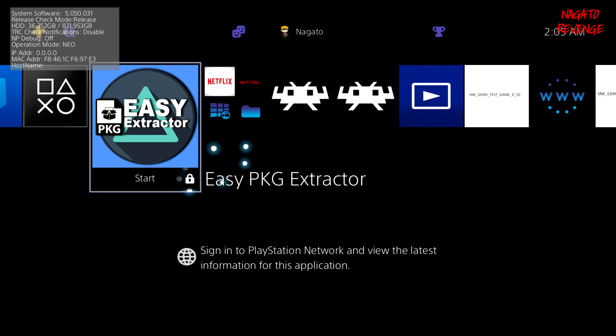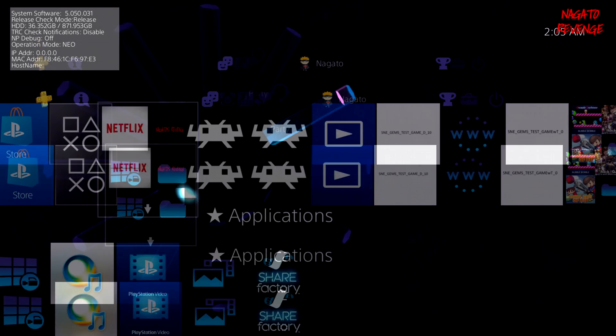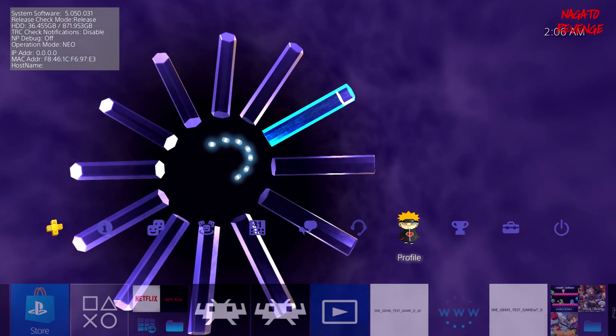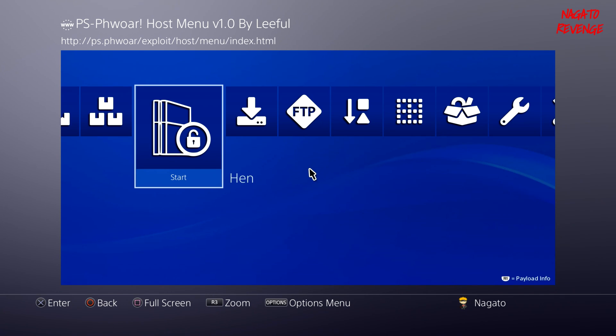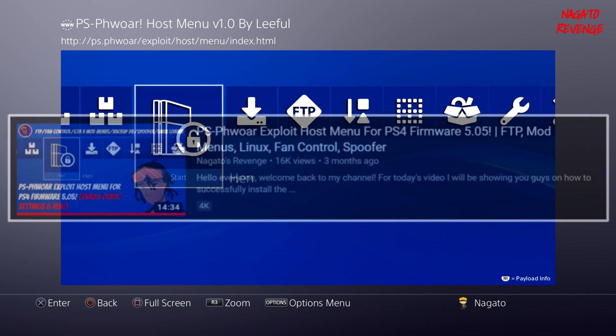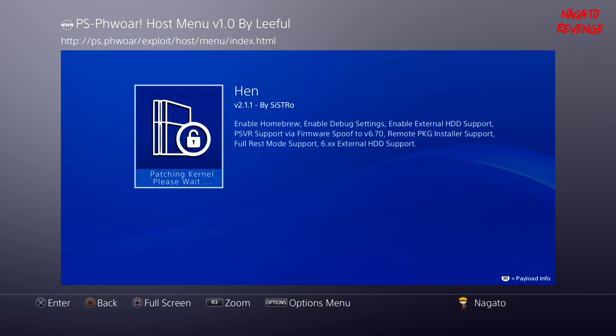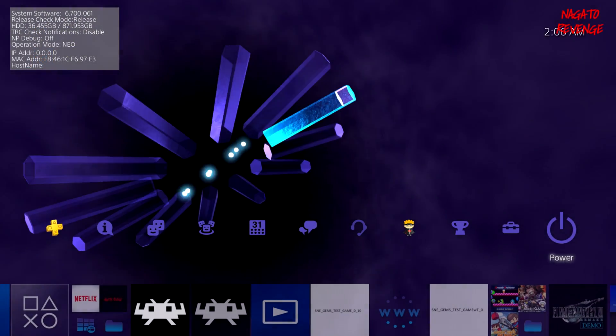Alright, so now you should be on your PlayStation 4. I already have the package file installed on my device — I'm going to delete it to show you the process from start to finish. Your PS4 should have your external HDD connected. Go to Settings, User Guide, then launch your WebKit exploit. I'll be using PS4 Raw, but you can use any WebKit exploit of your choice. Once your PS4 is on 5.05, launch the HEN payload — I'm using version 2.1.1 by Sistro — and once it's done, go back to the home menu.